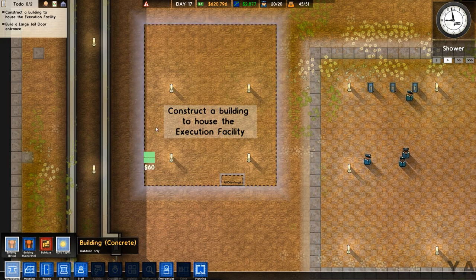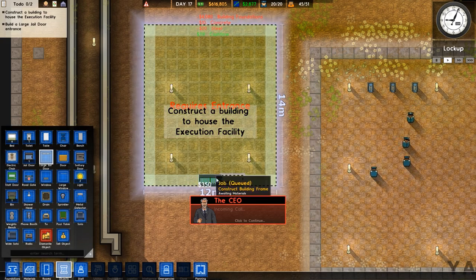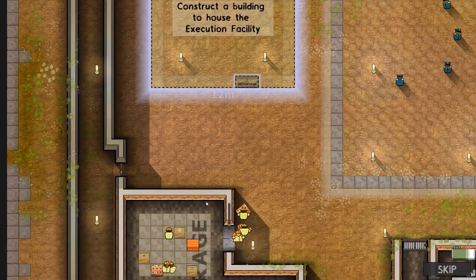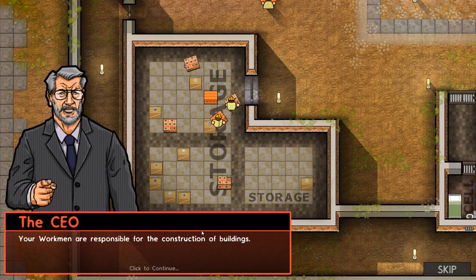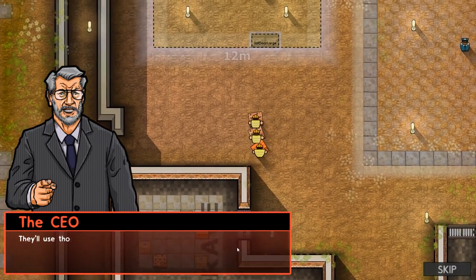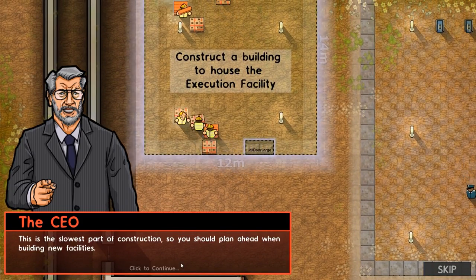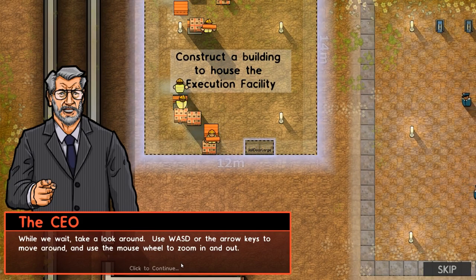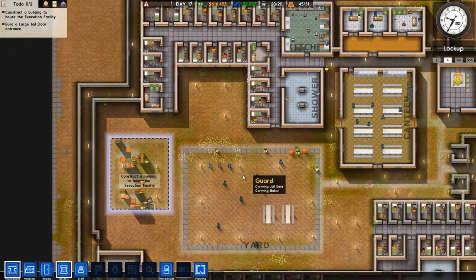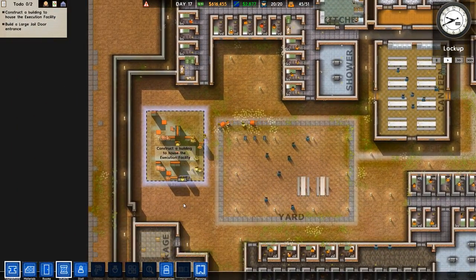I'm going to leave all the lights on. Let's build a brick wall and place a large jail door. Workers will collect steel and concrete from the storeroom and take it to the construction site. They'll use those raw materials to build the foundations and framework of the new building. I'll be really disappointed if they didn't actually change the death row mechanics from what they were in the tutorial.